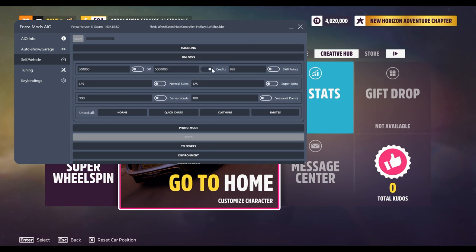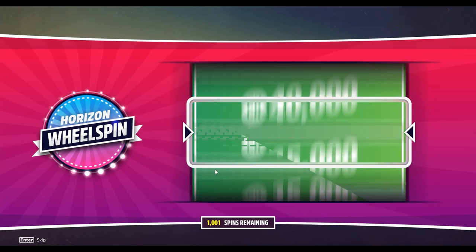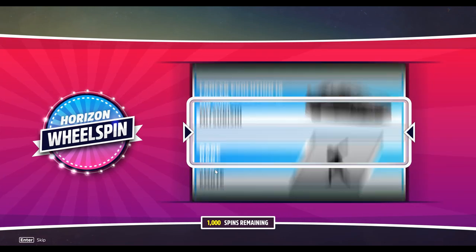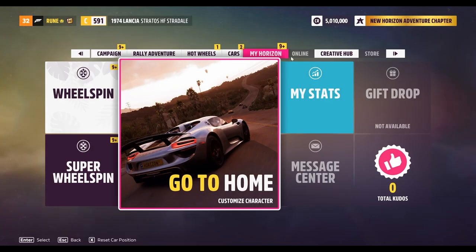So once again we are going to try the same thing. Just add the amount, go to the spinning wheel, and this is how it's done. If you are looking for the direct link, you will get it in the description. Thank you, bye for now.